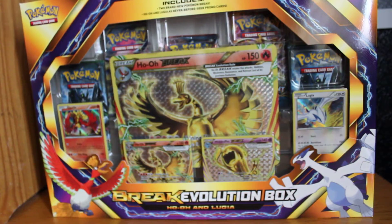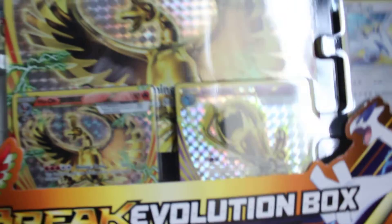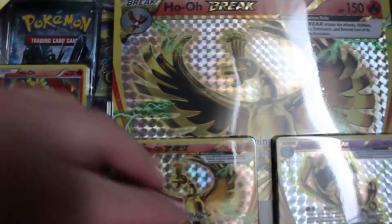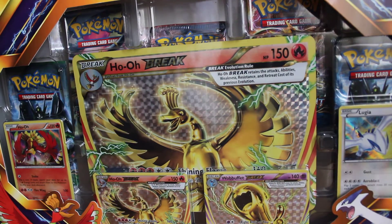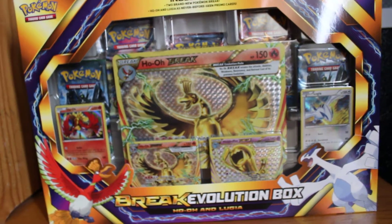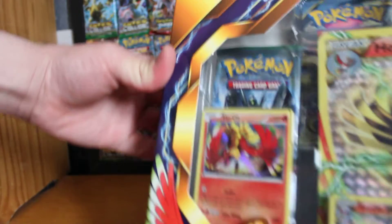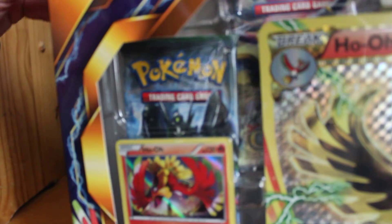I bought this for around $21.95, which is cheap because it's gone up to $25 plus now. This is the box — you get the jumbo Ho-Oh Break card, a Ho-Oh hollow, a couple of new Break cards, Wobbuffet and Ho-Oh, and the Lugia. It's a really massive box, so it's hard to get it all in the frame.